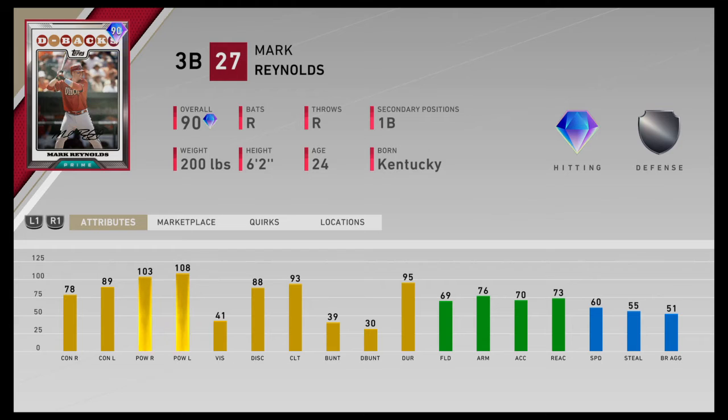69 fielding, 76 arm, 70 accuracy, and 73 reaction. He is a third base, first base kind of guy - not too bad. Good enough arm to handle himself at third. You would like to see maybe a left field versatility, but overall it's alright. He's got enough speed to manage himself on the base paths and turn in those hard liners into the gap. Sometimes they're able to cut him off on some of the slower guys, like Jesus Aguilar with 15 speed. Mark Reynolds is 60 speed - that'll be enough to get into second base. 55 steals, so he's not really going to swipe many bags, but if your opponent's not paying attention, he might be able to slide in and steal an extra base.